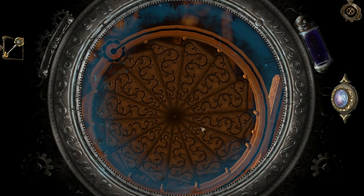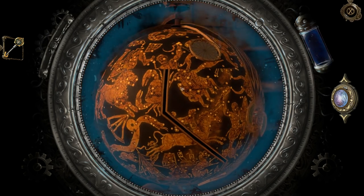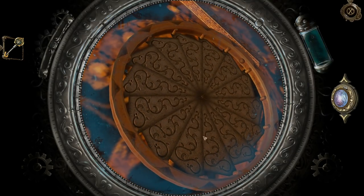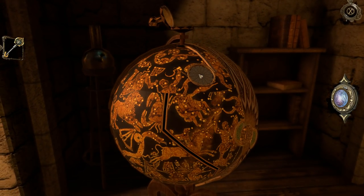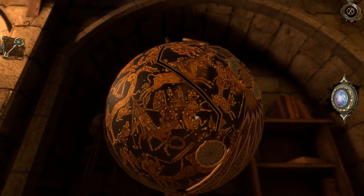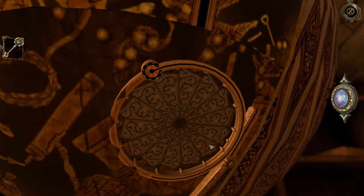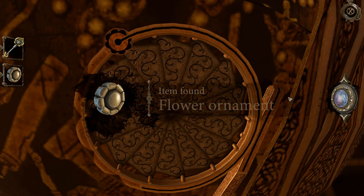I was wondering - can I rewind time to when it was open? That'd be convenient. Nothing with you either. So that is 'sidus' and this is 'ignis,' and I need a way to enter them, but in order to do that I need to figure out how to open them. Something goes in there - oh, this thing slides! Flower ornament - does that go in there?